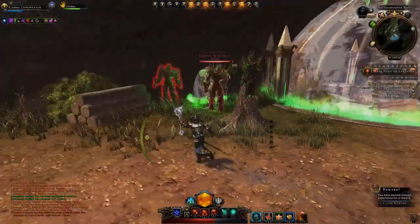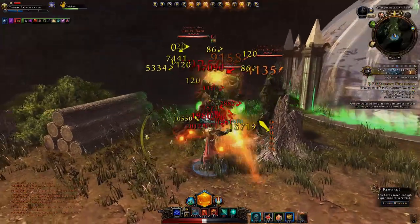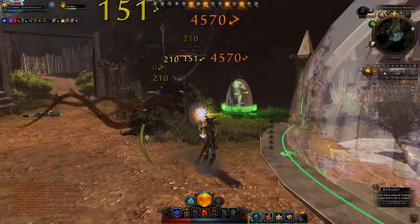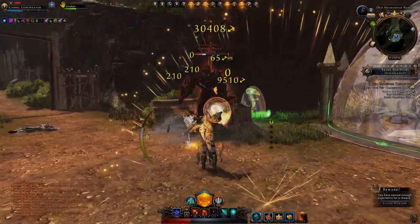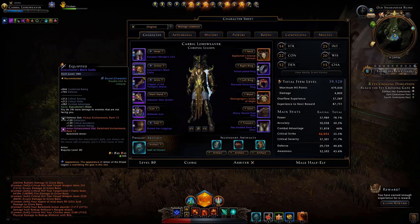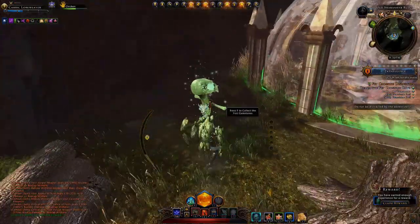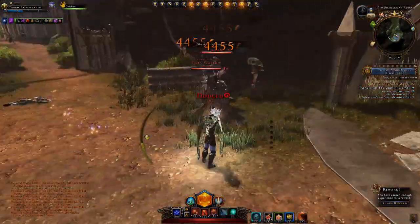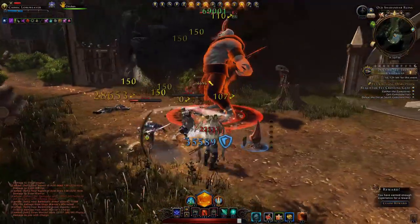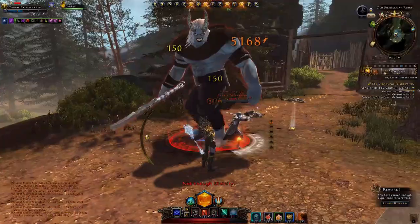We keep working our way through — more of these festering hulks, and they hit kind of hard, so try not to stand right in front of them. I'm running a rank 14 bark shield enchantment on this character. I really didn't talk about my stats — I should have — I'll give you a quick look at that in a second.